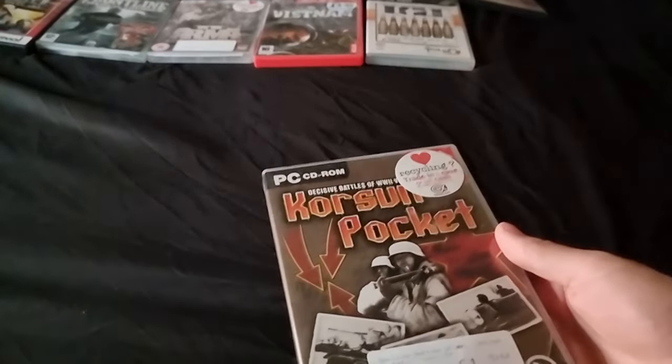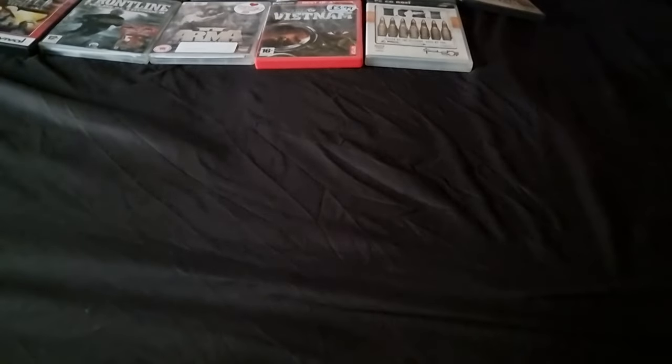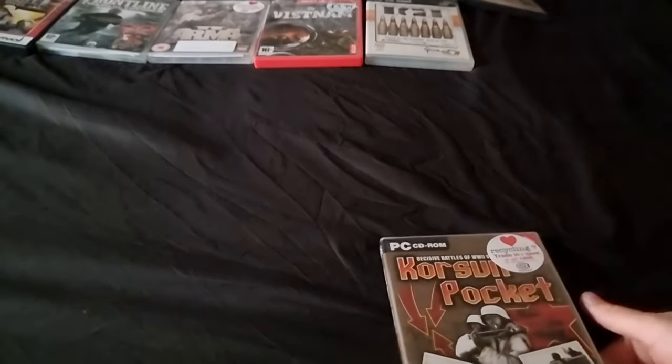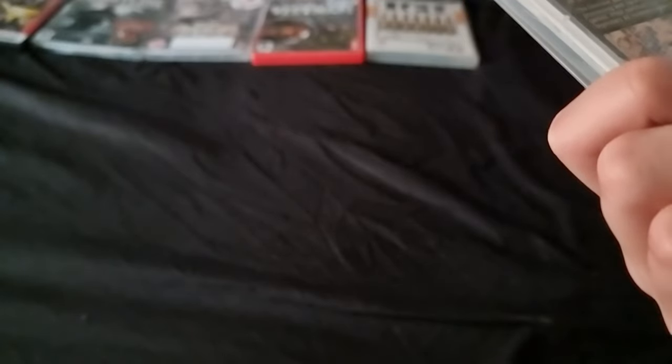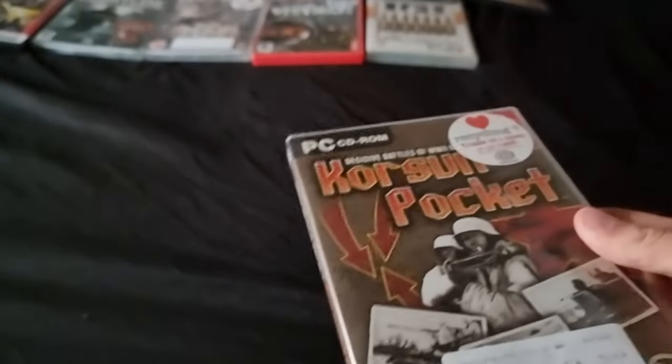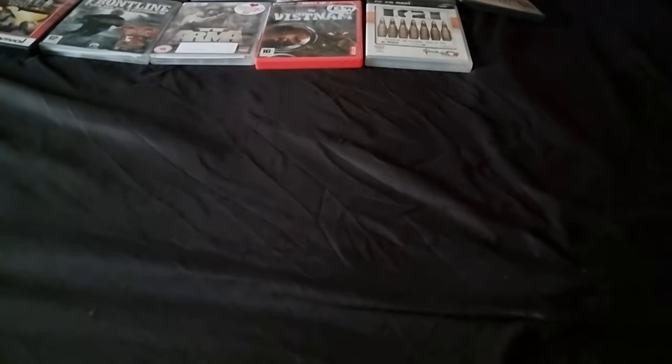Decisive Battles of World War 2 - Corsar Pocket. From CEX, pound fifty. Hearts of Iron - that's a different thing. This is not looking like something I would like to play to be honest with you. Looks like one of those kind of games that's very top down. Holy shit, what is this? Wow - okay, interesting.